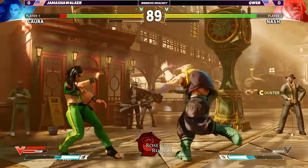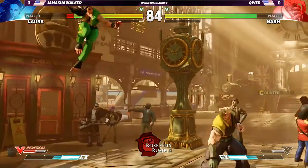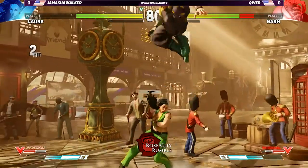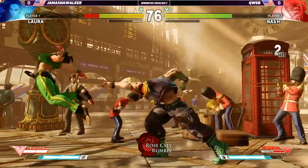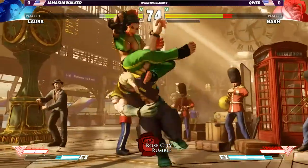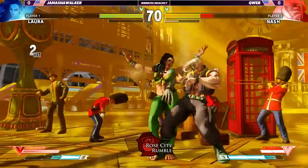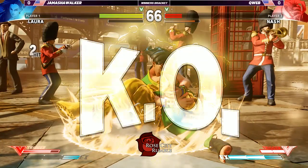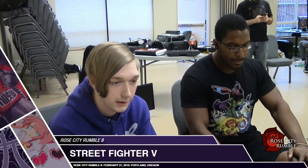Charlie — Nash's back fist frame data is like 13 or something. So you have to use it from the tip, just space it. No character can really do anything about it. The trade on the anti-air. There you go — that's a very good use of the EX. V-trigger activation. Nice follow up. Very nice mix up there — I think he was expecting the cross-under and more pressure, but he just went right into the command throw. And that's gonna be first game for Jamasha.